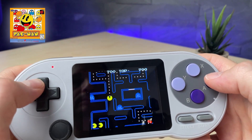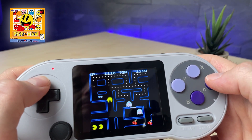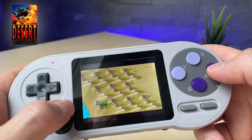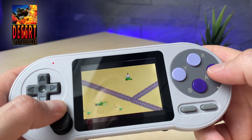Atari Lynx emulation just runs as smooth as the arcade games. Classics like Pac-Man run absolutely fine, and even though the Lynx never had a joystick, it feels much easier to control through games like Desert Strike on the SF2000.